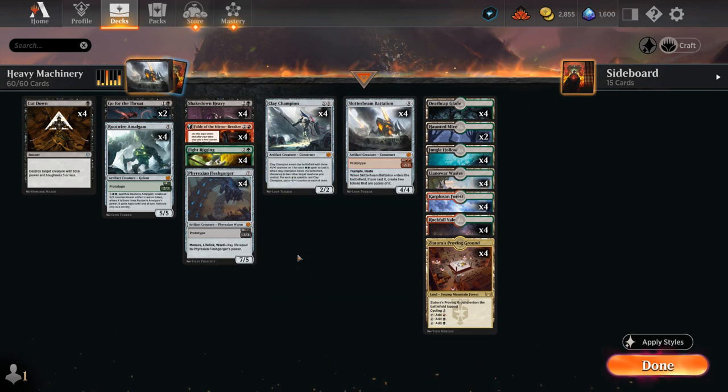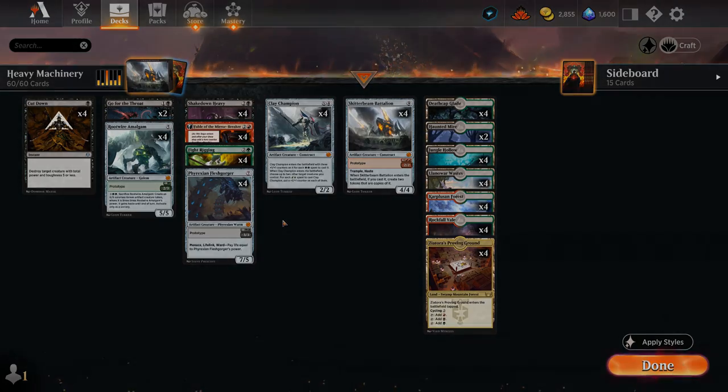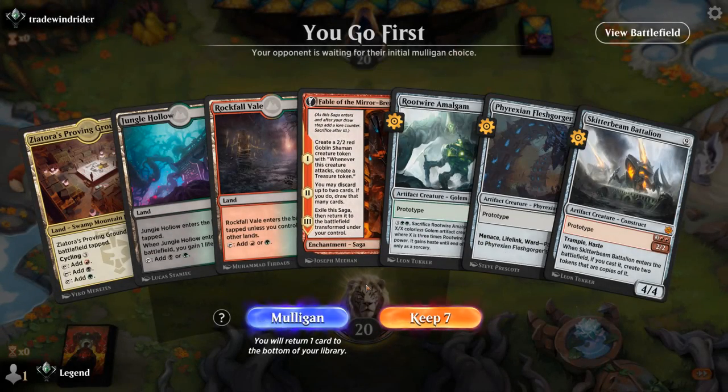So yeah, I think that just about covers it — let's jump into some games and see how the deck does. Okay, we're on the play. No Fight Rigging, but turn three Fable is probably still worth keeping.